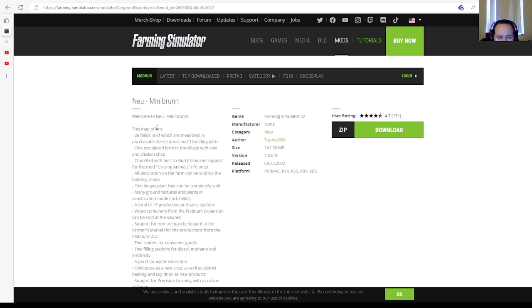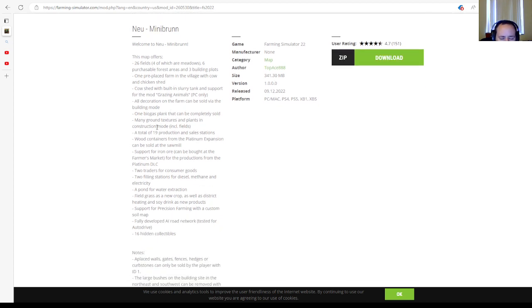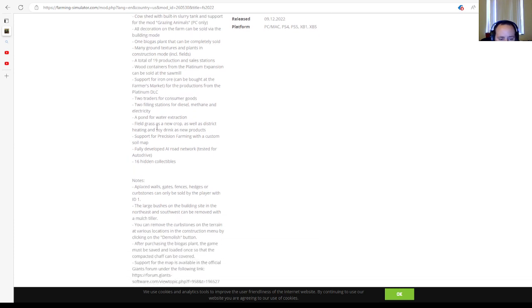One biogas plant that can be completely sold, many ground textures and plants in construction mode, a total of 19 productions and sales stations, wood containers from the Platinum Expansion can be sold at the sawmill, support for iron ore at the furnace market for Platinum DLC production, two traders for consumer goods, two fuel stations for diesel, methane and electricity, a pond for water extraction, field grasses and new crops, district heating and soy drink as new products, support for precision farming with custom soil map, and a fully developed aero network tested for AutoDrive. 16 hidden collectibles.